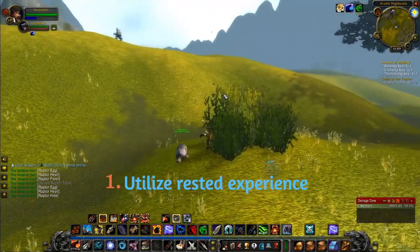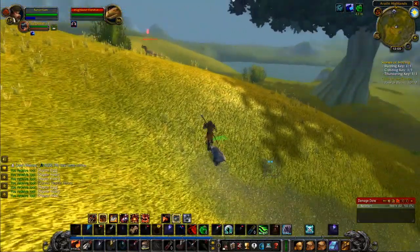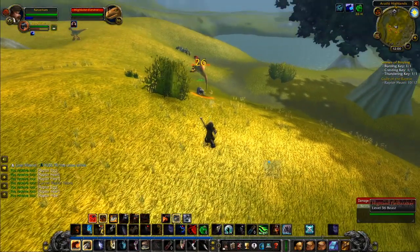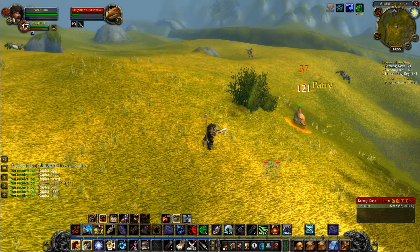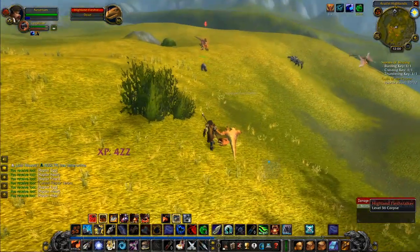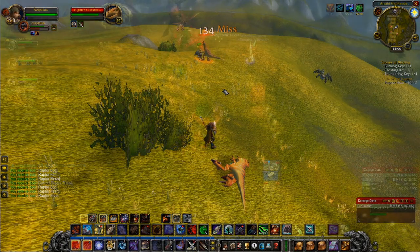Number 1: Utilize the rested experience. The 100% bonus experience from killing mobs is huge, so always log out in an inn. Another way I'm utilizing this is by leveling 2 alts at once. I'll log in on each one every now and then and level until I'm out of blue experience, then hearth back to an inn or a capital, as you gain rested experience much faster there compared to just logging out in the wilds.